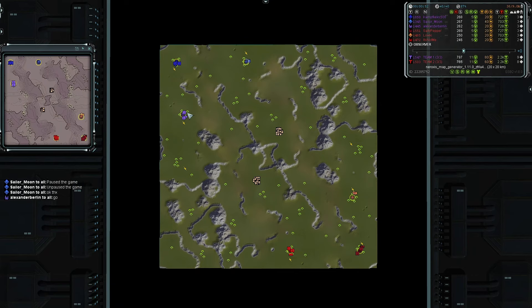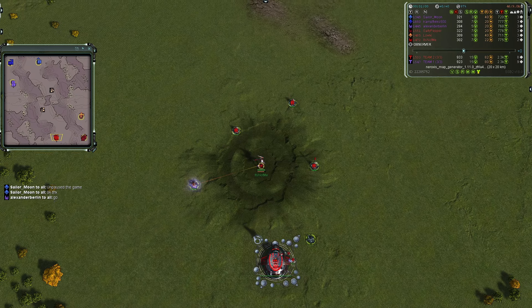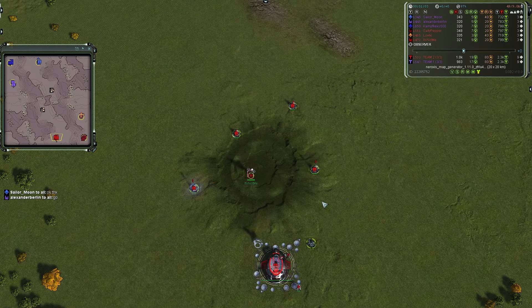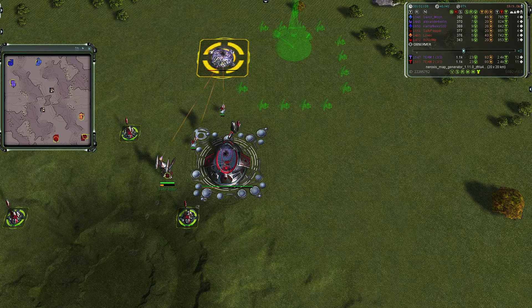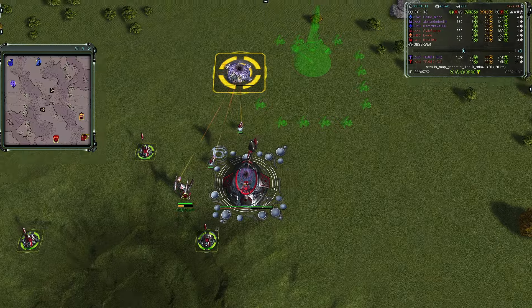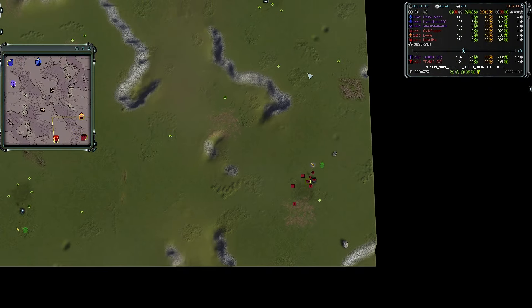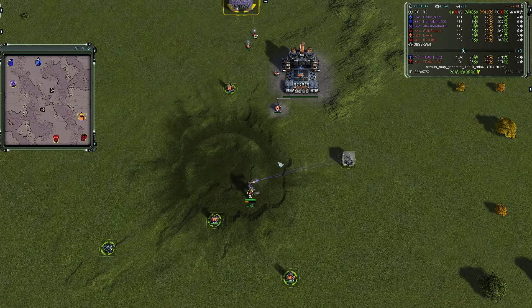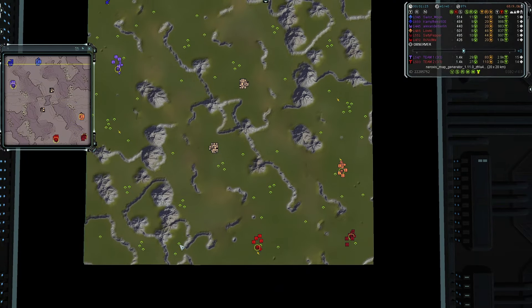Starting for team two's westernmost player in ruby red, it is It's Not Me, going first line as a Seraphim, rated 1472. In the rearguard air slot in chevy crimson it is Salty Pepper, going first land second air, rated 1551 — the highest ranked player on team two. Last but not least in orange, it is Loki, going first line as a UEF, rated 1485. Team two has one UEF and two Seraphim.